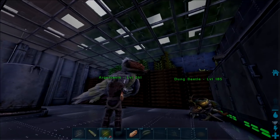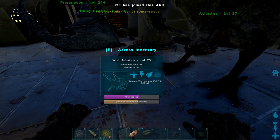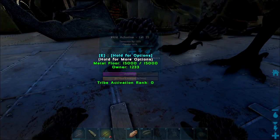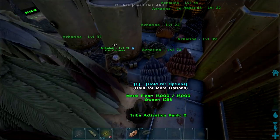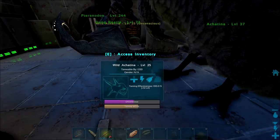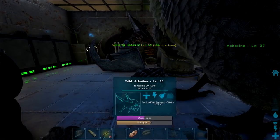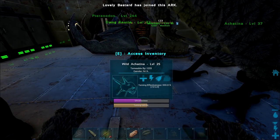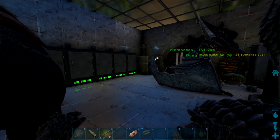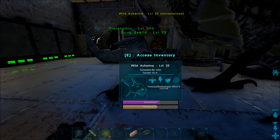We've got a level 25 snail here, so we're going to quickly knock this one out, tame it up, and then go look for some more. Servers just went down, instantly came back up, and the servers rolled back about an hour — and I lost about six snails. That was so depressing. How many snails are we up to right now? We've got these ones here — two, four, six, eight, nine. We would have had 15 snails if the servers didn't roll back. We'll probably just go tame one or two more, take a break, chuck a bunch of stone in, put them wandering, and keep them in here for now since the base is completely full of tames. Then we can start reaping the benefits of the snails.